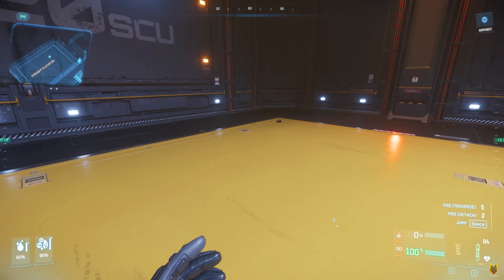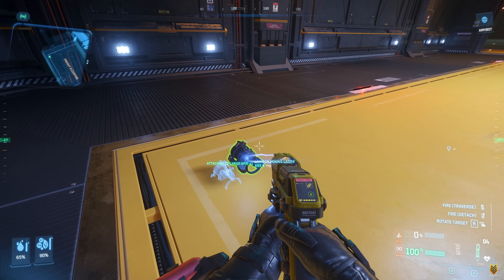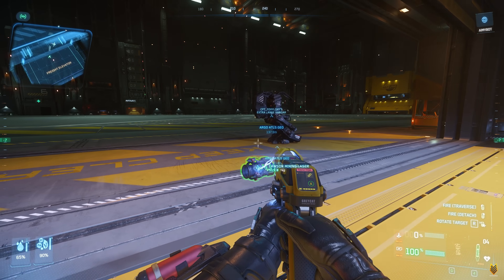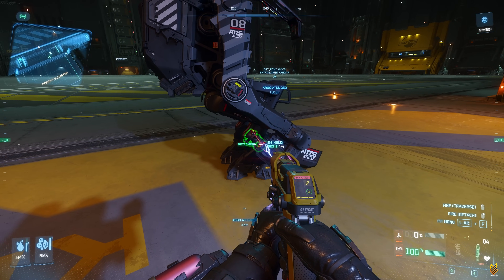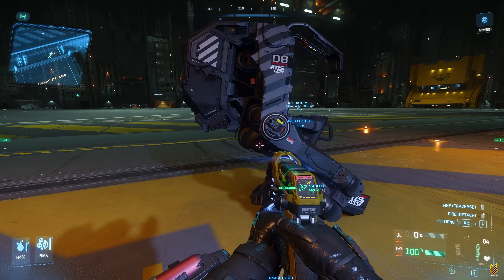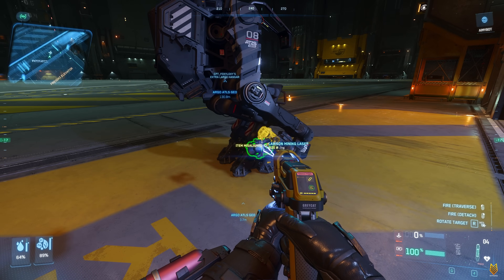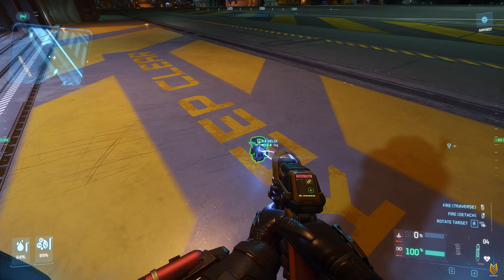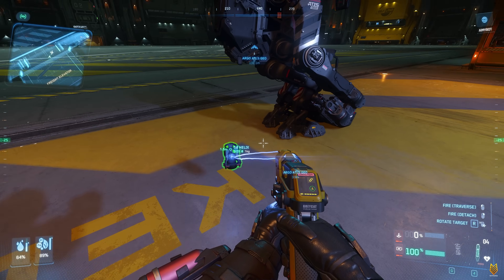Next test, we're going to check out if we can switch the mining heads for the Atlas Geo. I got this one from my freight elevator — I'm going to leave it right here. You can detach the head; you don't have to press any unlock button for the Geo. You can simply detach it, and then attach a Lawson mining laser. Which means you can carry these mining heads to wherever you want to do mining and switch them on the go.